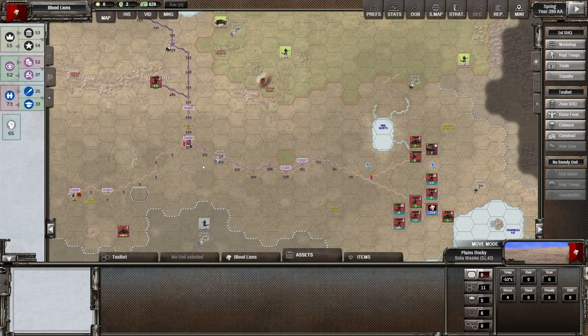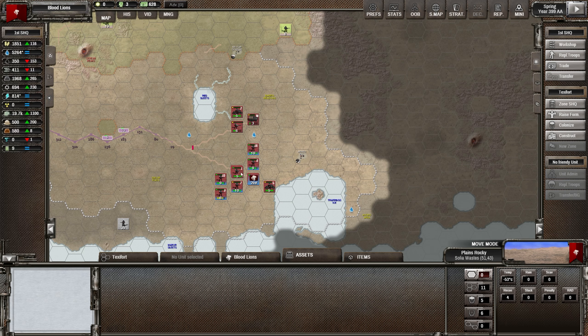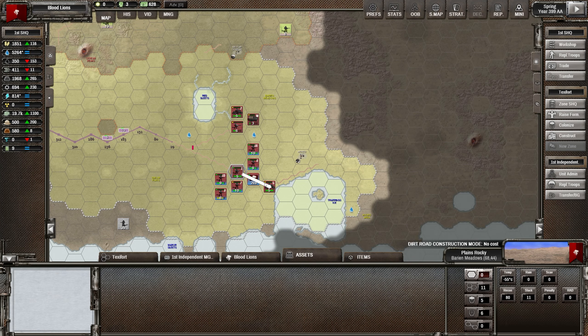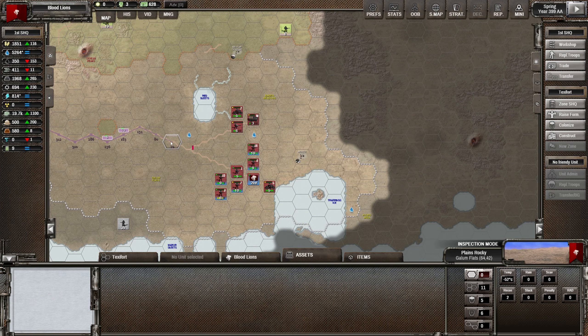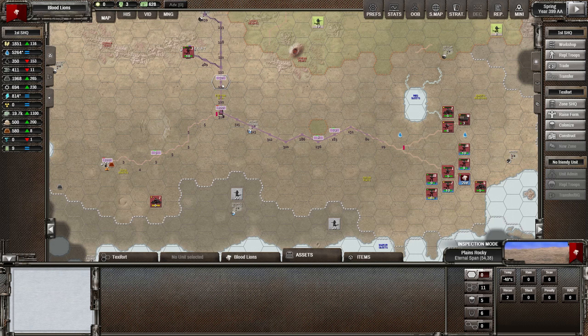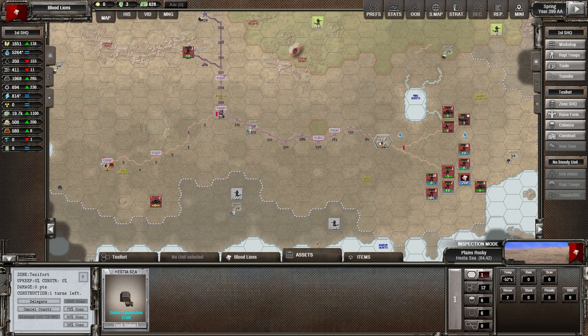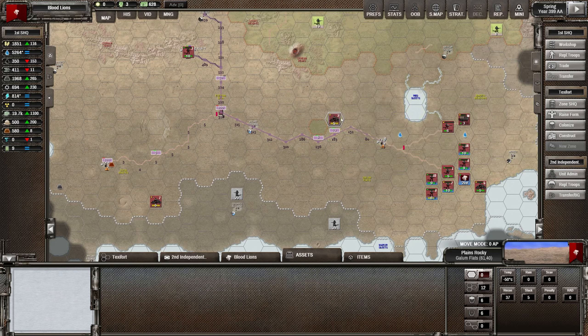1.7 turns left for this rare metal mine - that's not really moving anywhere. We need to spend some industrial points pushing this back. We're just not getting any supply out here - the points are running out of this position. Let's get a truck station up here. It's going to take a while to get there. In the meantime we're going to have to bring these guys back, because while they're building that truck station we're not going to get many supplies up through that road.